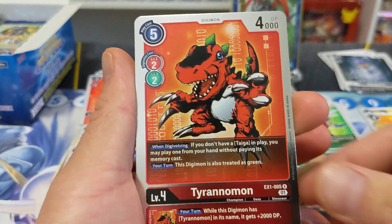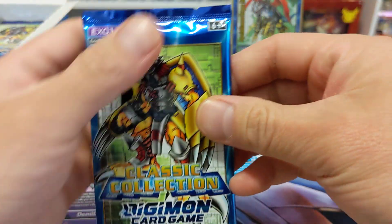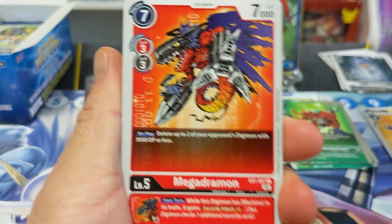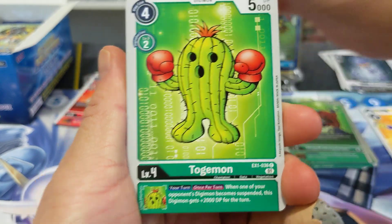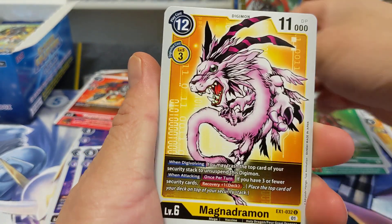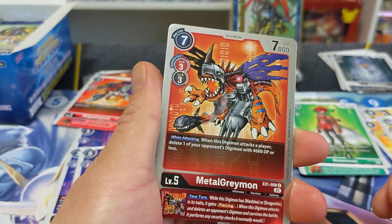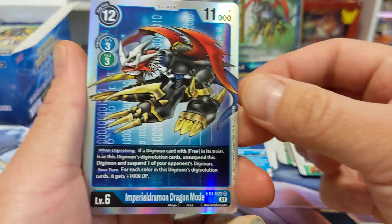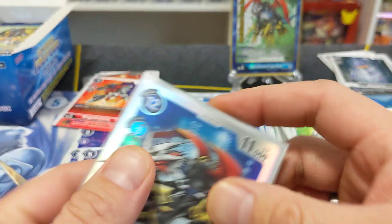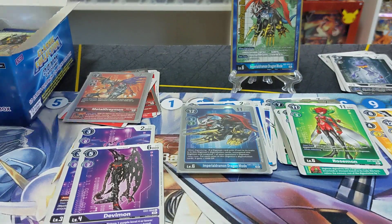Quagamon, another hollow, and then we got a Tyranomon. Another Dino Beamon. We got a Devimon. We got a Megadramon — this is a good one. And we got a Togamon, Ikakamon, Alecmon, good old Rosemon, Gabumon. Megadramon, Metal Greymon — very good. I'm very happy I pulled this one because I can put it in a red deck. And then we got another Imperialdramon Dragon Mode — this is so awesome. Cannot wait to add these to our deck builds.